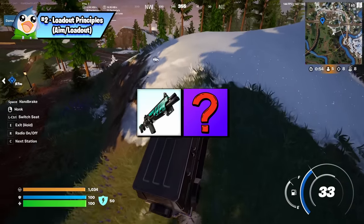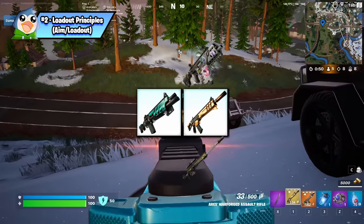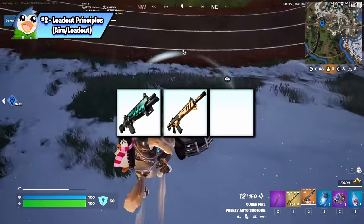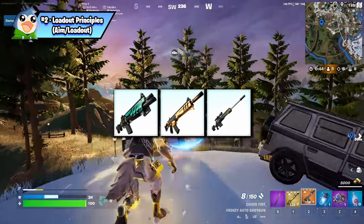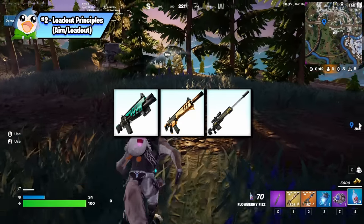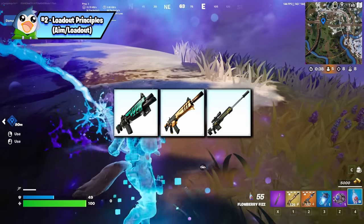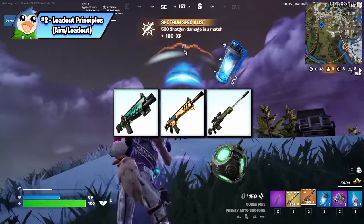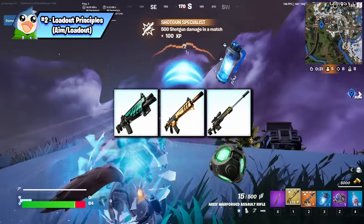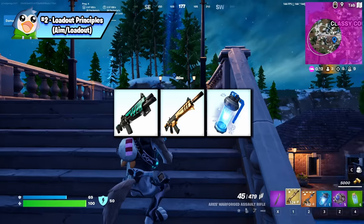Some examples for slot two are the Warlord AR, an SMG, or even a sniper. The third slot should be used for a complementary weapon or utility items. Most players carry a sniper here, but in higher ranks this slot is used for EMPs or bunkers — utility items. Once you start climbing the ranked ladder, end zones have a large number of players left and without a utility item you'll struggle to survive in many situations.